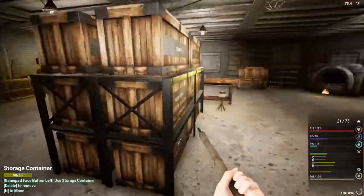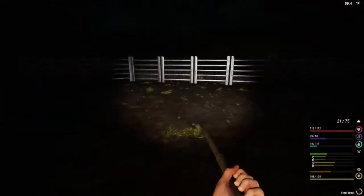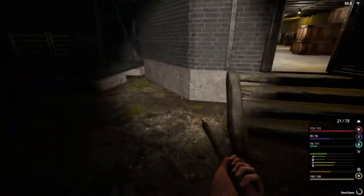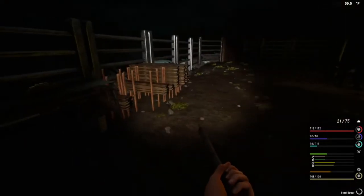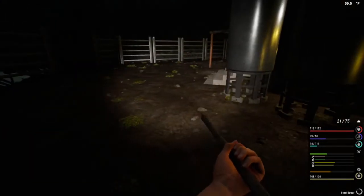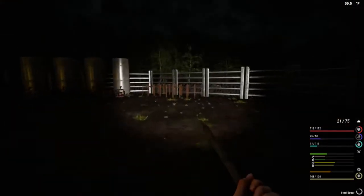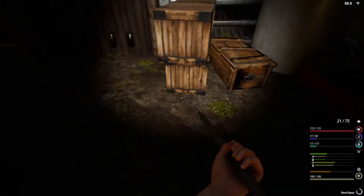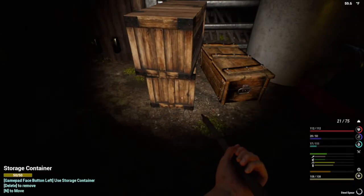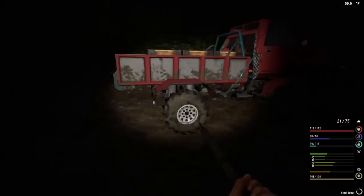Melt everything down and just make these racks over here — lots and lots of these racks. I mean, we got the materials. I'm going to need some empty boxes. Do we have any empties sitting around? No, I don't see any. Oh, we got empties on the truck. So much to do, so little time.